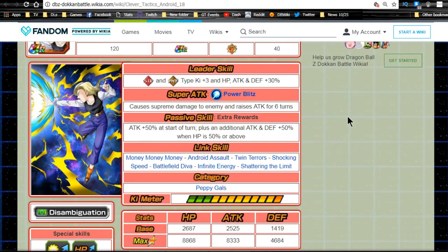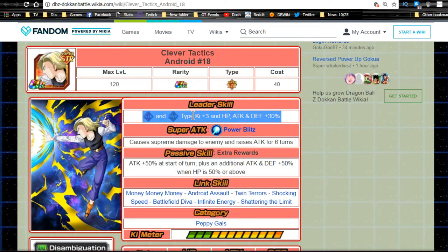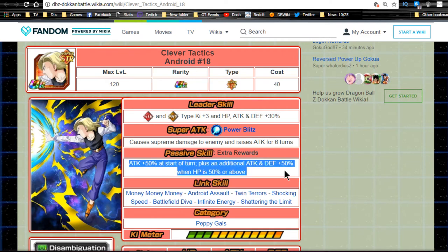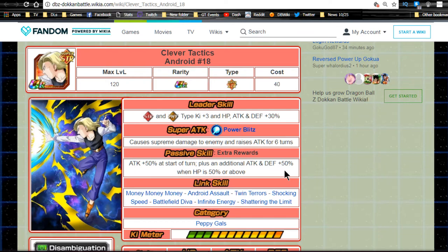You could throw her on a standard team with characters like Mase and Brock. Her super attack, 'Power Blitz,' causes supreme damage and raises attack for six turns. Her passive skill, 'Extra Rewards,' gives attack +50% at the start of turn, and an additional attack and defense +50% when HP is 50% or above. Some people dislike that condition, but you're rarely going to stay under 50% — you'll likely heal. So she'll be doing at least attack +100% most of the time.